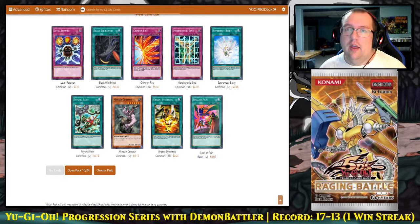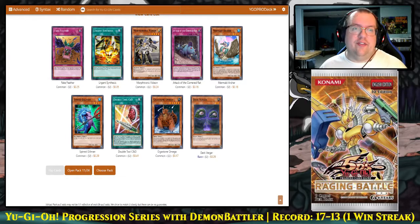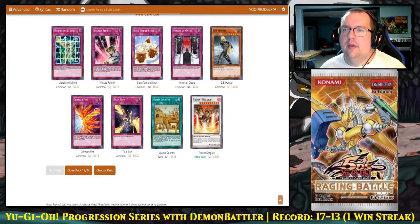There's a second Black Whirlwind — our Morftronic Binds are unlocked. Two Black Whirlwind is absolutely fine to play Blackwings with, though I would like to see a third. There's our first Double Tool C&D — not too helpful if we can't pull Power Tool Dragon, but something to keep in mind. Another Trident Drageon. The Ultra Rares generally aren't that good in this set. An Elfin would be amusing but not necessarily played — it's okay. Another Trap Stun, which is our second one.